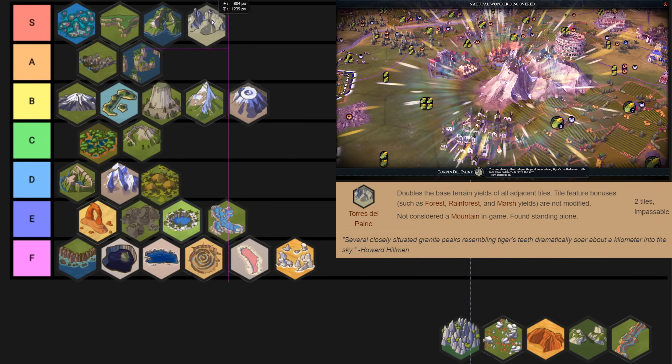Torres del Paine just jumps straight to S tier — it doubles the yields of the tiles adjacent to it. If you get Grassland Hills beside it that's four food two production; if you get Plains Hills that's two food four production. This thing is ridiculous. I've had one or two games in my Civ career where I spawned next to this thing and I just knew I'd won the game instantly — that's how strong it is. The sheer amount of food and production it gives you is honestly ridiculous. The tiles can spawn with resources and forests on top, so you get to chop them and improve them.